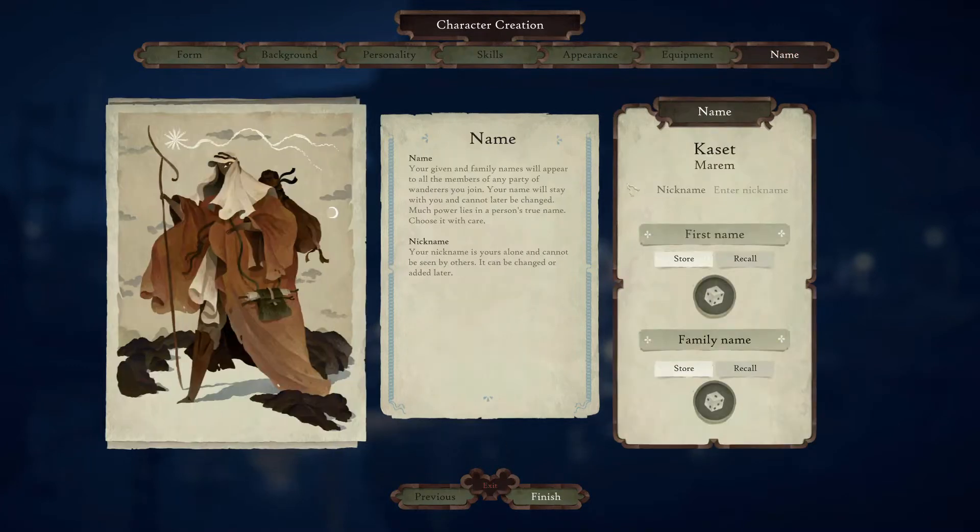If we go to next, it's the name section. Like a lot of games, you can't actually type in your own name because the developers wanted to keep all of the names in a similar aesthetic, to keep you immersed in the world. So again, you can roll for the name that you want and store a few that you like. There is a first name, a family name, and you can enter a nickname — but I don't believe that nickname is visible to other players.